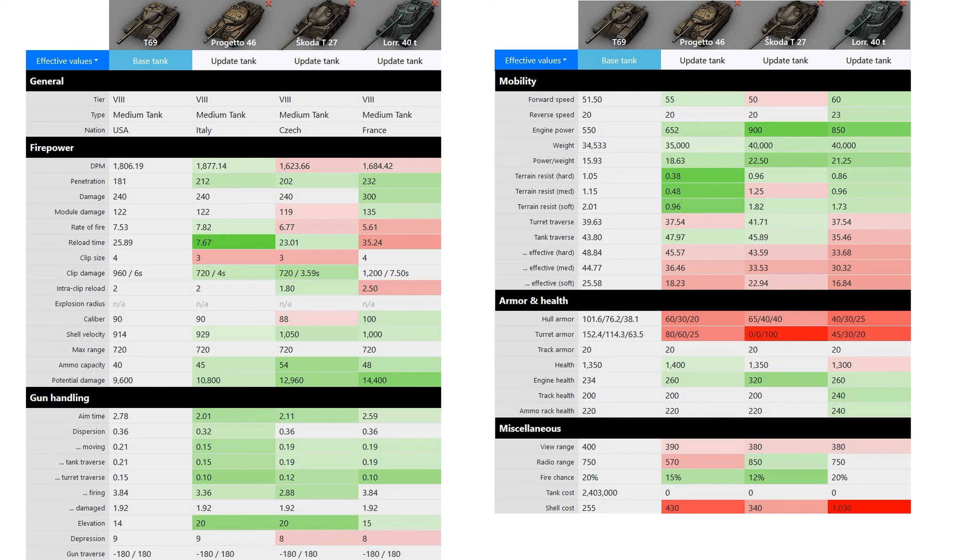The rest of the stats are pretty okay. The very good thing about the T69 is the clip size — it has four shells in a clip, meaning it can do 960 damage per clip, which is better than Progetto and Skoda. It's only worse than Lorraine. Inter-clip reload is two seconds, so you can unload 960 damage within six seconds.